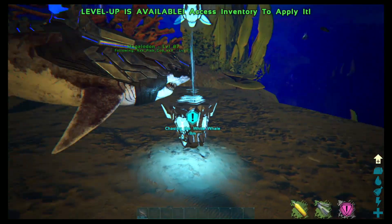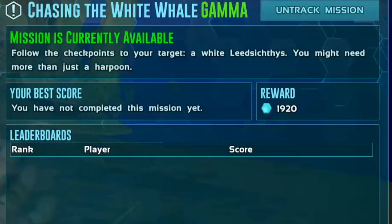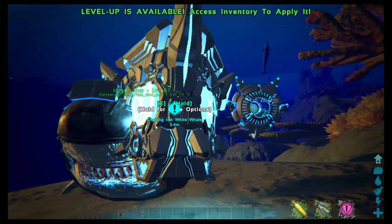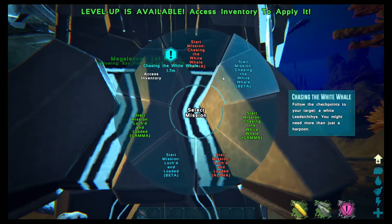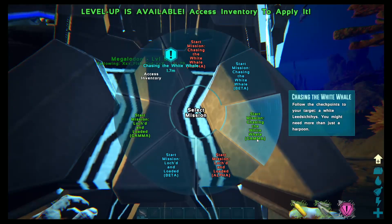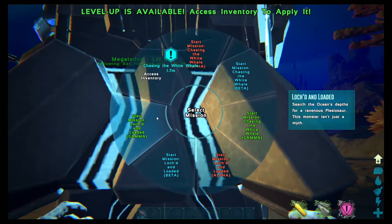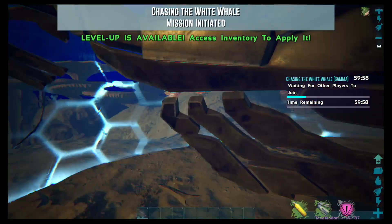This is our first mission: Chasing the White Whale. Follow the checkpoints to your target — a white Leedsichthys. You might need more than just a harpoon. We've got alpha, beta, and gamma of Chasing the White Whale, and there is a side mission on this one. You get Lodged and Loaded, which is hunt a plesiosaur. However, we're starting off with the white whale.